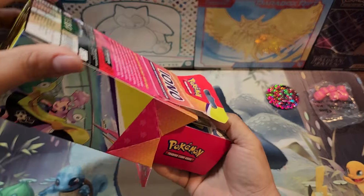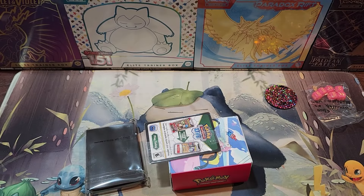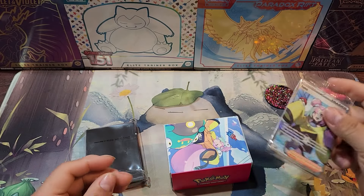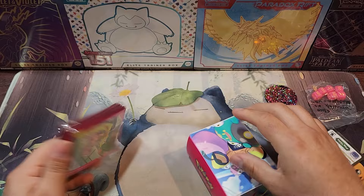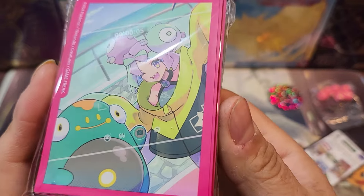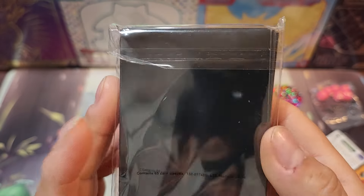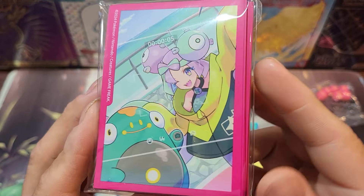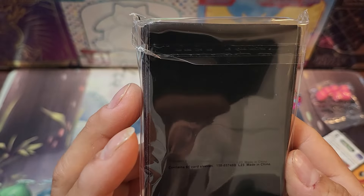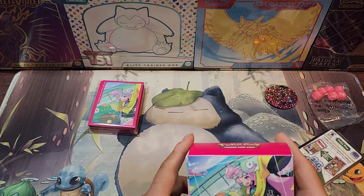And here comes the box and sleeves. There's the IONO card. There's our sleeves guys — pretty cool. They're a different color from the other sleeves we get. Those were silver or gold; we're getting black this time.